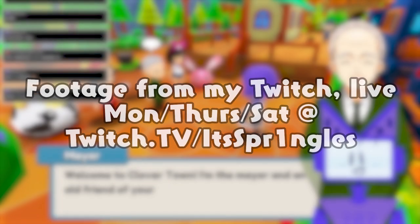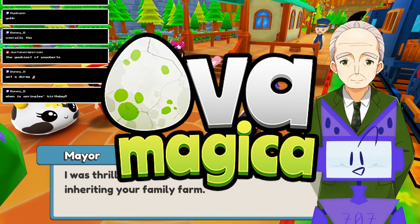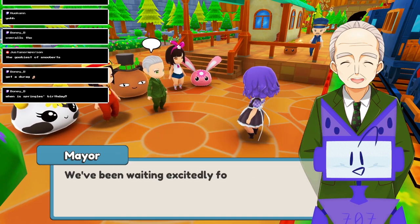Hey hey, it's Springles and this is OvaMagica, a cozy farming simulator-creature-collector hybrid whose demo recently came out on Steam. The link is in the description and will be available until June 17th. I just wanted to make a video on my first thoughts and impressions of the game.